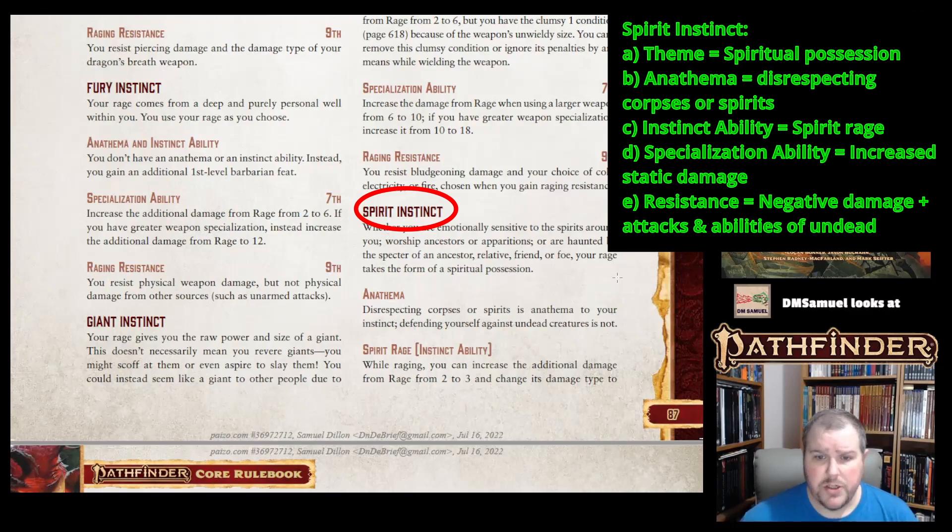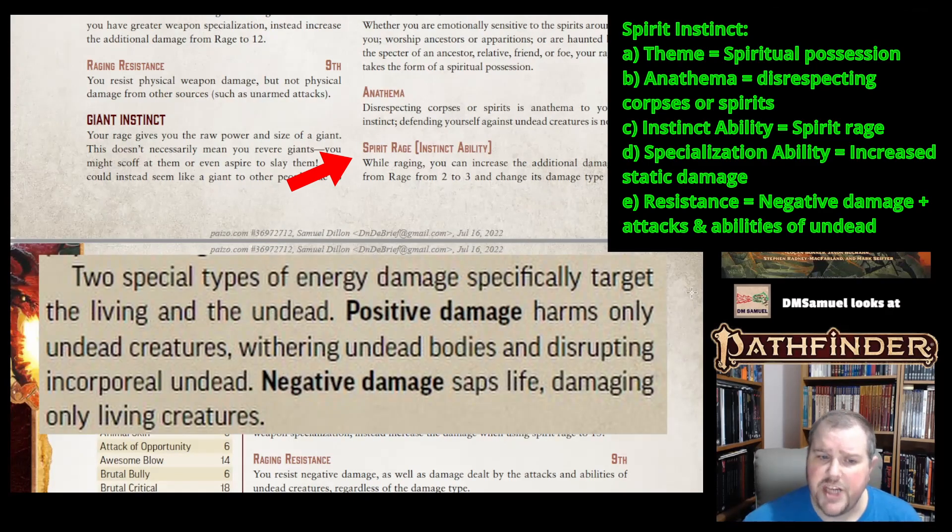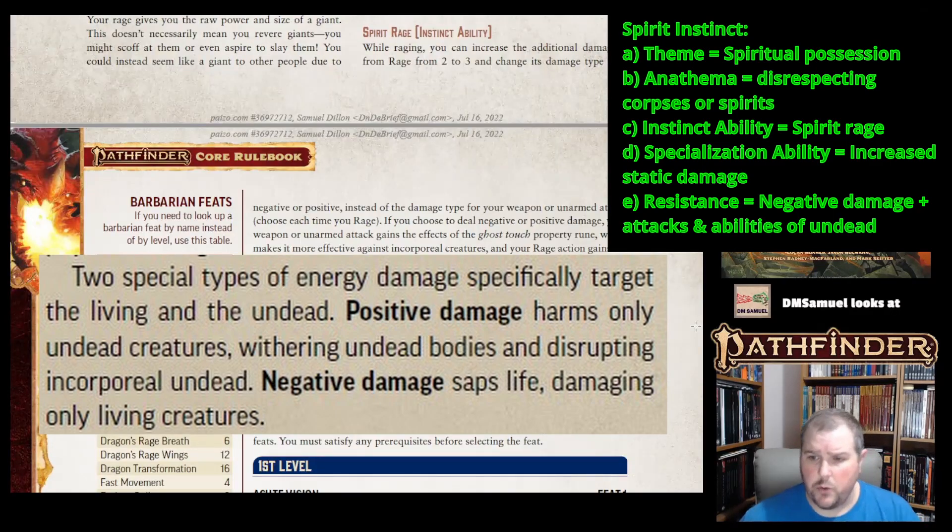Spirit Instinct: whether you are emotionally sensitive to spirits around you, worship ancestors or apparitions, or are haunted by the specter of a relative or foe, your rage takes the form of a spiritual possession. The anathema is disrespecting corpses or spirits — however, defending yourself against undead creatures is not anathema. The instinct ability is Spirit Rage: while raging, your rage damage goes from 2 to 3, and you can change its damage type to negative or positive. Positive damage only hurts undead; negative only hurts living creatures. You can choose each time you rage.